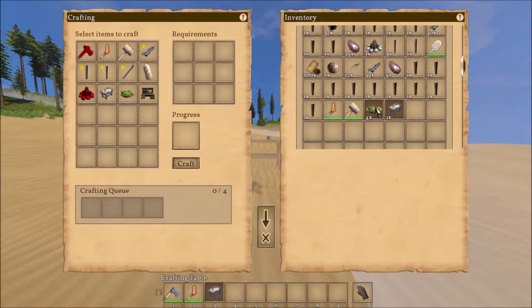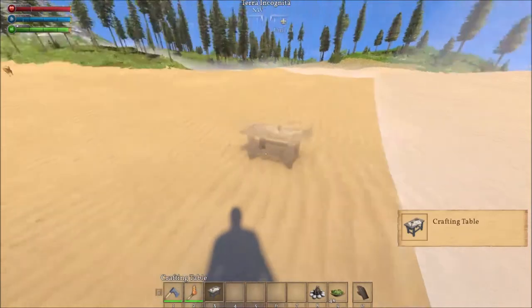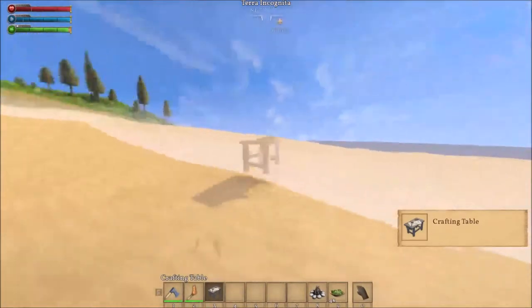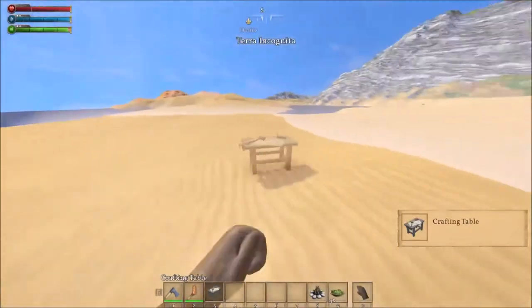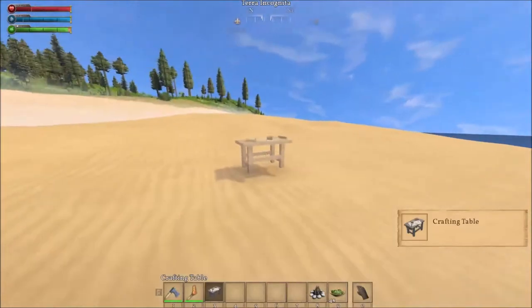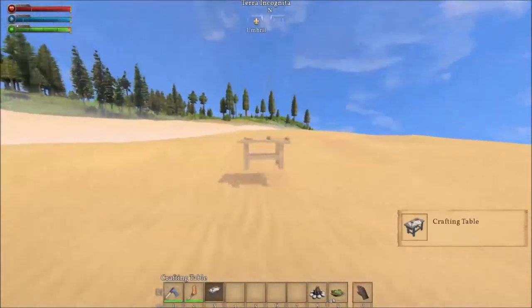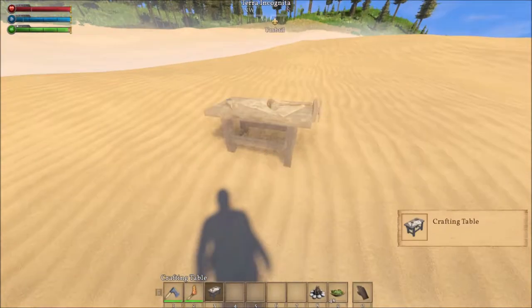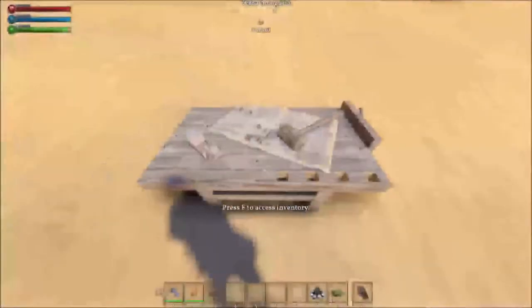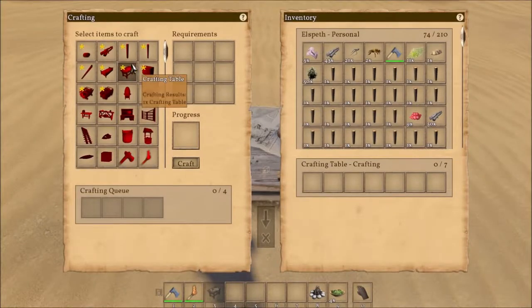So with that in mind, we'll put our food in the hotbar — I always like to do that. I did make a campfire — I forgot about that. It's kind of showing you the area that it will claim. I kind of want to go out that way, so let's be over here with our building. Let's plop the craft table right there — just left click, drops that bad boy down.